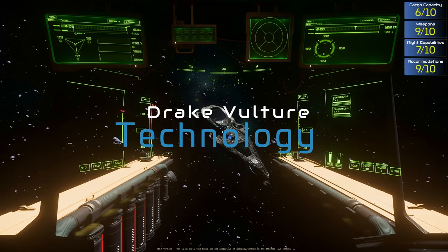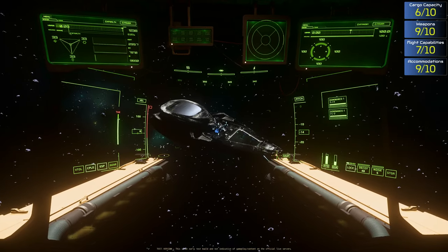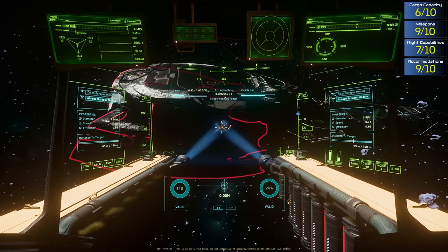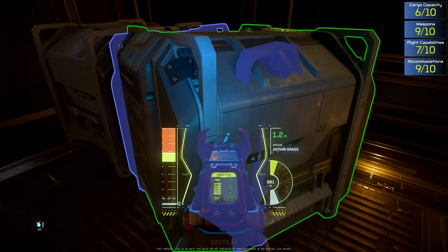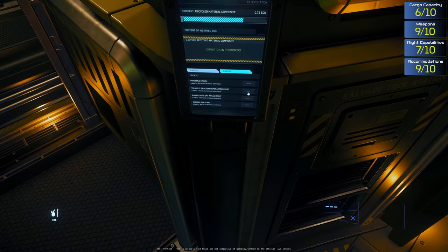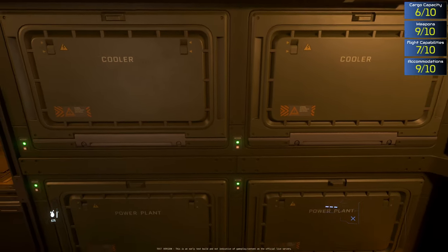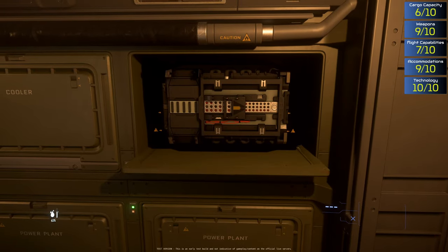The Drake Vulture is equipped with a variety of specialized equipment designed to support its role as a salvager. Key equipment includes: first, a Scraper tool used to cut into hulls of other ships or space debris to access valuable components and materials; second, a tractor beam that allows the Vulture to grab and move salvaged materials; third, processing equipment that allows salvagers to process collected salvage into more compact and valuable materials; and finally, a crafting tool that converts salvaged material into useful items — something Star Citizen has never seen before and one of the best features of the ship. The Vulture also has standard ship components including power plants, shields, engines, and thrusters.